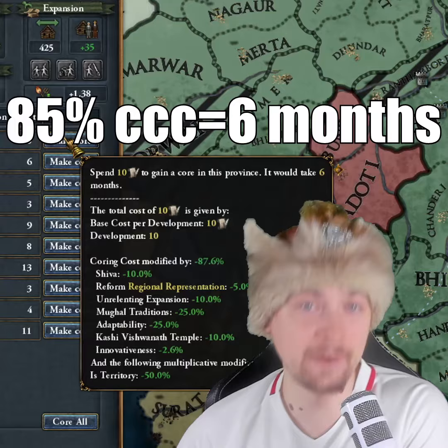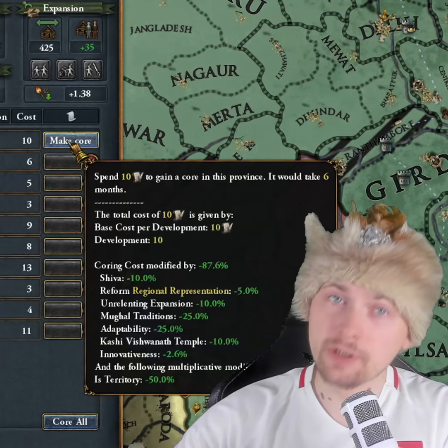For example, when you stack 85% core creation cost reduction, you're going to core any province within 6 months. There are multiple ways to get core creation costs.